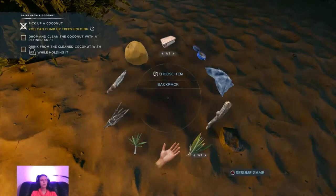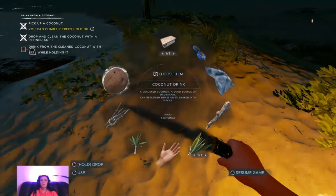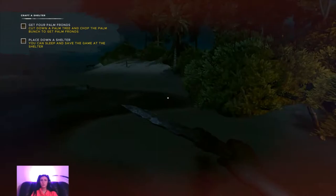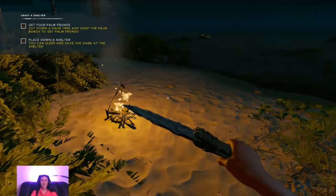How do I drop it again? I'm trying to have a deep moment here and I'm being stupid. How do I drink it? Do I drop it again? Clean coconut. How do I kill it? Why is it killing me? I'm on top of the food chain. Get four palm fronds? My mic is going to go off.